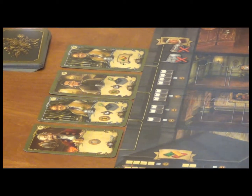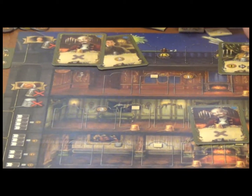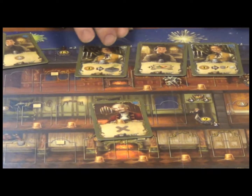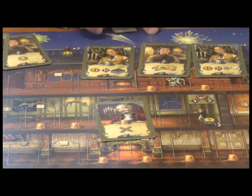If you used a master to hire a journeyman, he would go directly into your hand, meaning you get an extra action for that round. Play goes clockwise from the starting player until everyone is out of cards. So if you hire a lot of people in a round, you could end up taking two, three, even four more actions than anyone else.